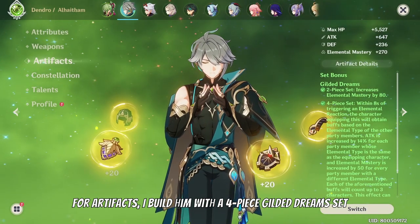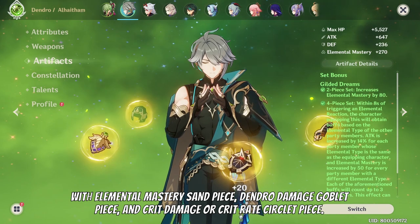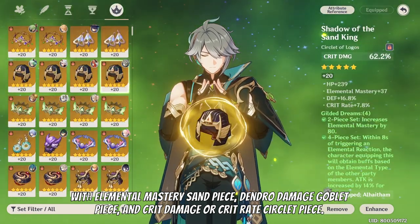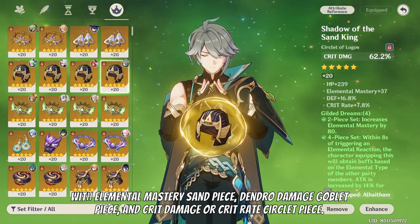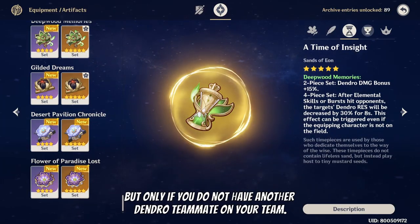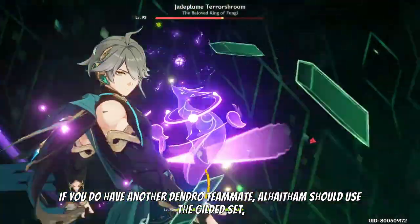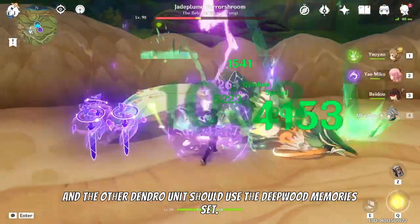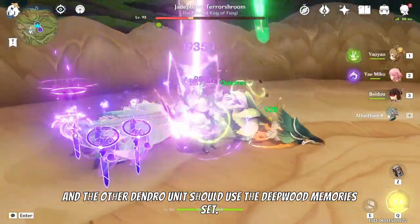For artifacts, I build him with a four-piece Gilded Dreams set with an elemental mastery sands piece, dendro damage goblet piece, and crit damage or crit rate circlet piece. You can also use a four-piece Deepwood Memories set, but only if you do not have another dendro teammate on your team. If you do have another dendro teammate, Al-Haytham should use the Gilded Dreams set and the other dendro unit should use the Deepwood Memories set.